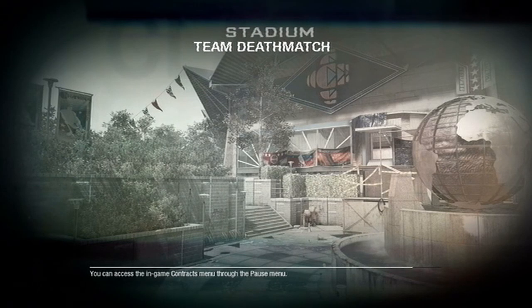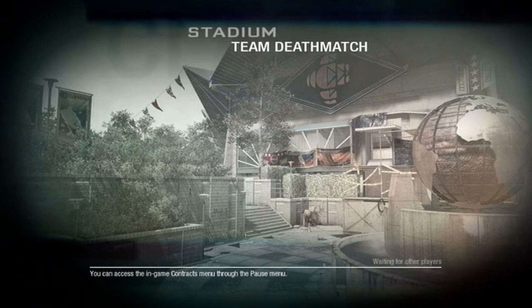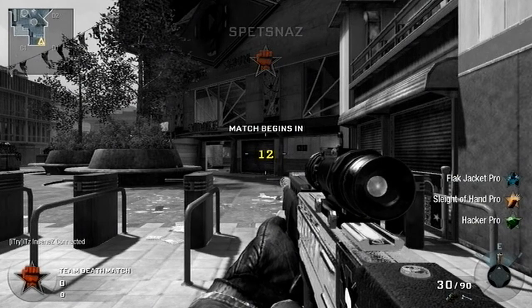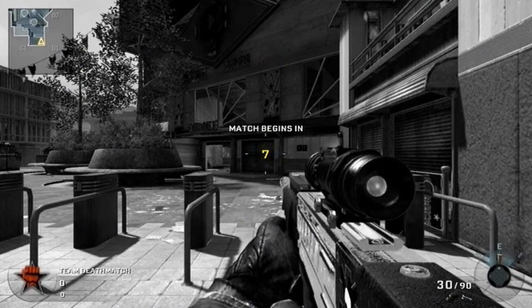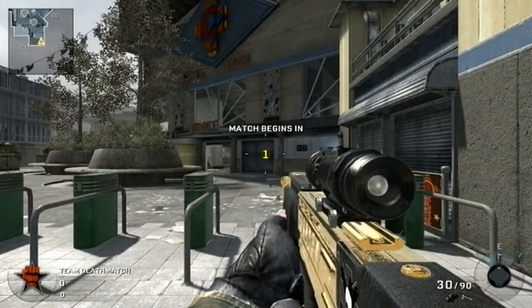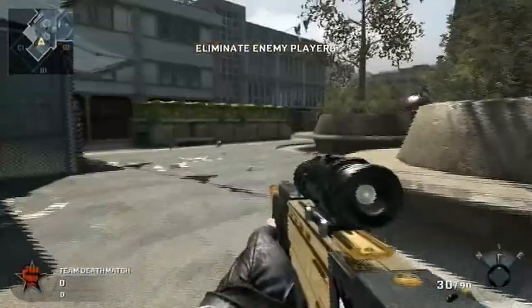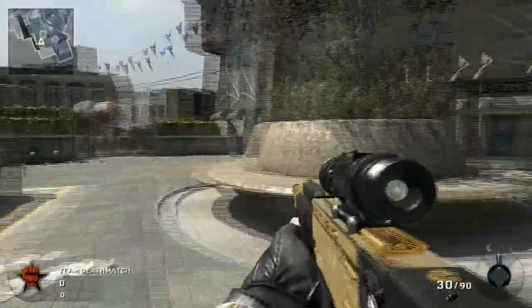That's about it for Kowloon. Next map is Stadium — definitely not my personal favorite. I think my favorite is probably Discovery; Berlin Wall's not too bad. This map puts you in a hockey rink in 1972. I thought I'd seen some posters in the gift shop over to the left. Here's a random tomahawk throw — doesn't kill anybody, but it's fun.